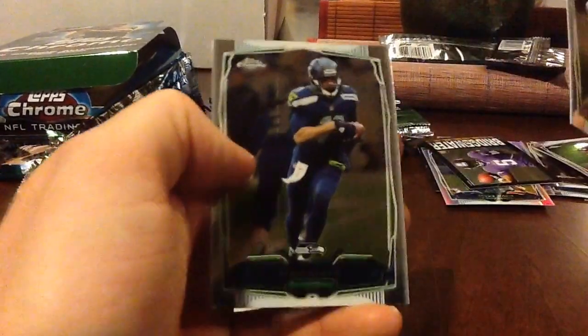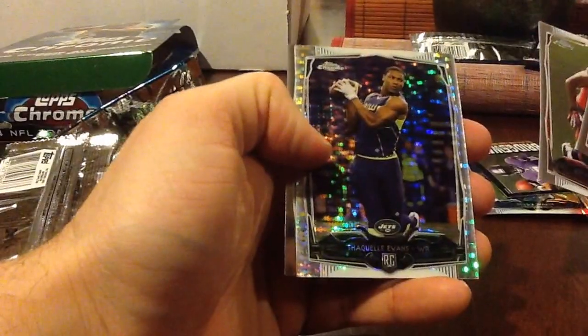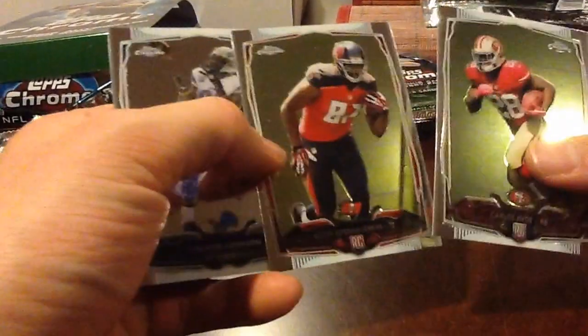Some of these have surface problems. You see that Teddy? There's a line going. Pulsar — Shaq Evans. We'll save that for the recap. A couple nice rookies too.